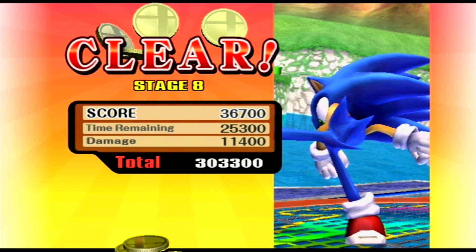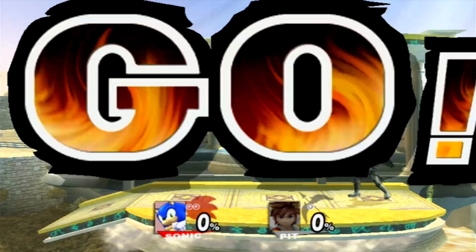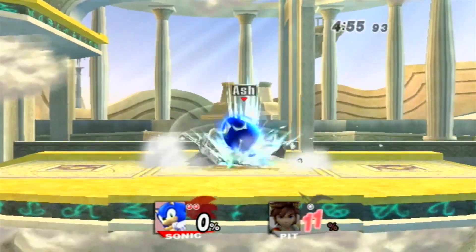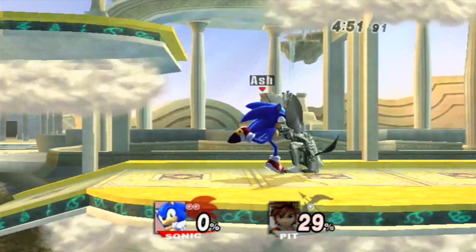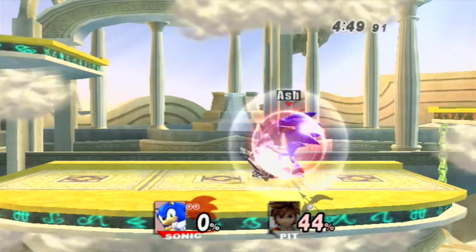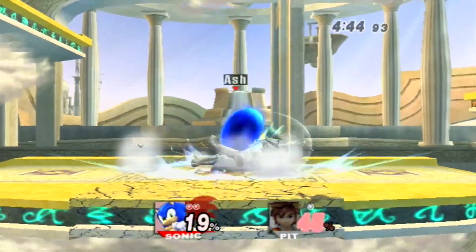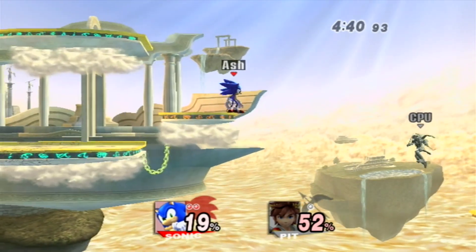Trivia: Along with Zero Suit Samus, Sheik, Squirtle, Jigglypuff, Toon Link, and Wolf, Sonic is one of the only characters not seen in trophy form during the Subspace Emissary due to his late appearance — he appears literally right before the final boss. So if you haven't played Subspace, that's a spoiler. Sonic is not a part of the main story unlike Snake, who plays a much more important role in Subspace.